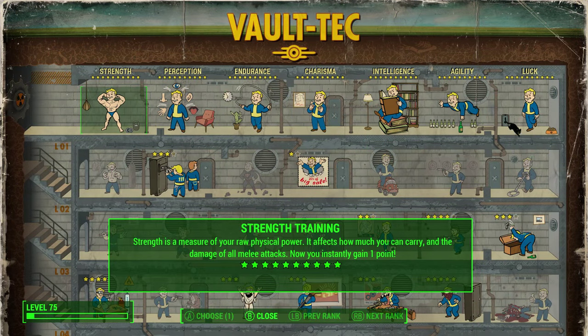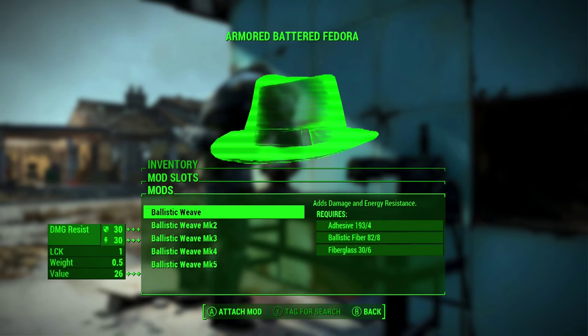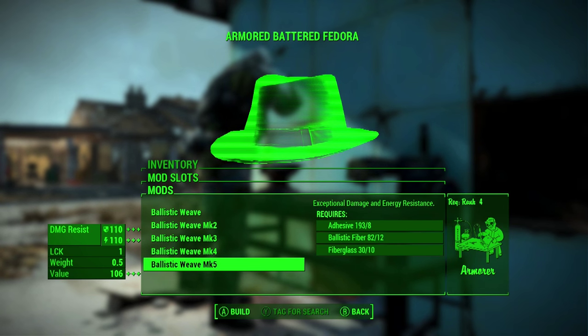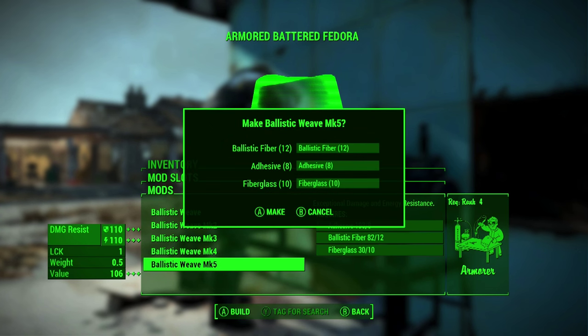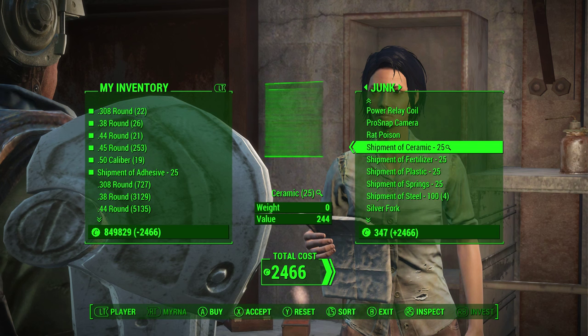Regarding the ballistic mod itself, it will require a Science perk to be maxed out if you want to fully upgrade your armor, along with the respective level required. There are five tiers to this mod, each earning you an additional increase to damage resistance and energy, starting at 30 and making its way up to 110 — which is really insane to have on one piece of clothing. The materials needed for these upgrades are adhesive, ballistic fiber, and fiberglass.